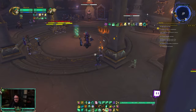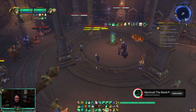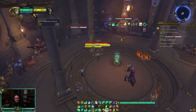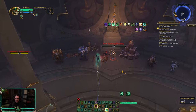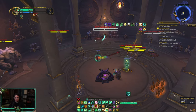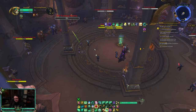A passive that Misweavers have that I don't talk about much is Mystic Touch. We don't really play with melee these days, but in solo shuffle you will be paired with melee DPS. Whenever you deal damage to someone, they get a debuff called Mystic Touch, causing them to take 5% increased physical damage. If you're playing with a warrior, feral druid, or even a demo lock — since many of their pets are melee — try to maintain this debuff. It lasts 15 seconds, so refresh it with Spinning Crane Kick, Chi Wave, or Crackling Jade Lightning.